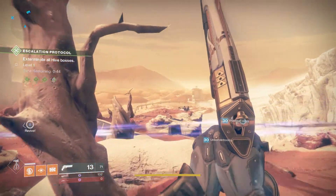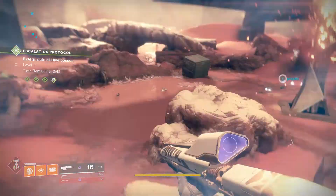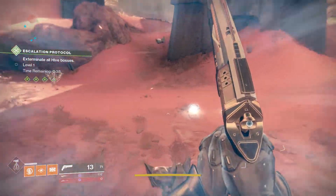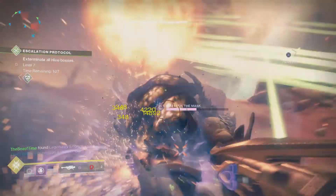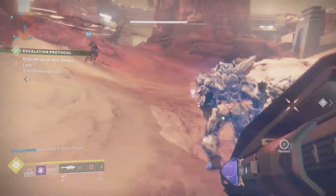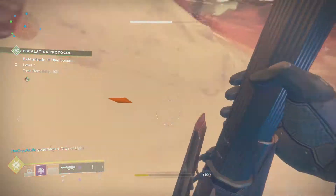We're going to talk about two things: everything you need to know about how to get it, and the perks and what makes it so special. So first, how to get it — this week's Escalation Protocol boss is a big ogre. You have to shoot him in the back; the only way to deal damage is by hitting the big tumor on his back.